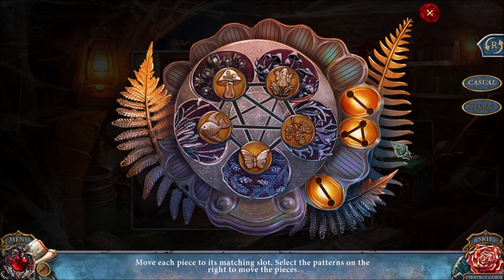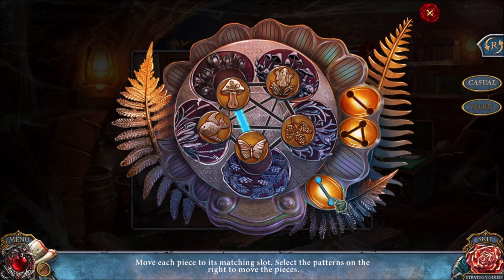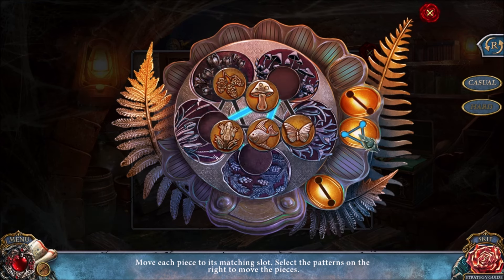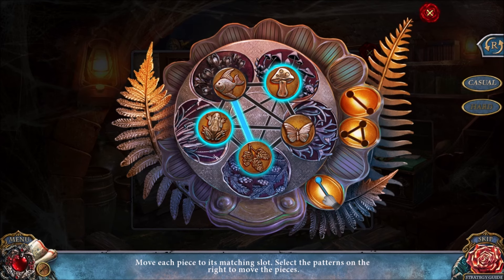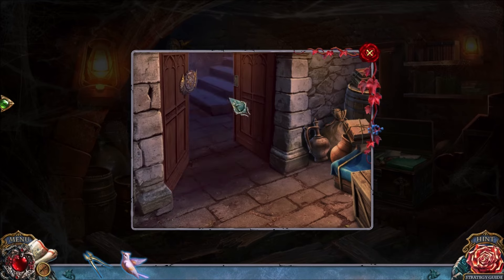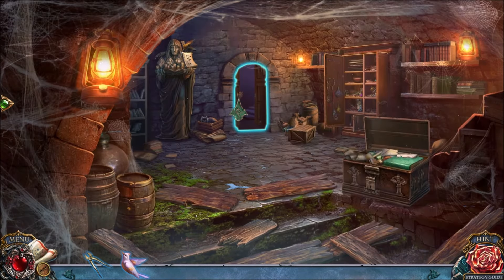The hard mode solution has fewer things for you to play around with. You're going to press the bottom one, the middle one, and the top one. Then the middle one, the bottom one, and the top one. Solving the puzzle lets us leave the basement area.